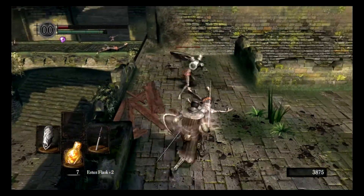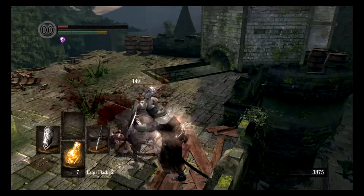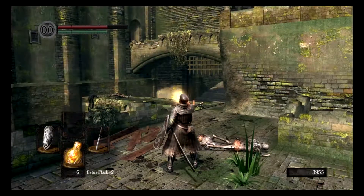I like the Iato blade. I think it really synergizes well with the ninja ring — you can do a light attack and do a ninja flip immediately afterwards. It's a very nice detail.